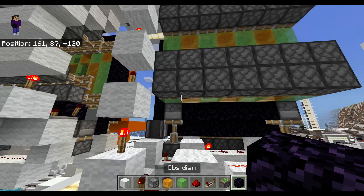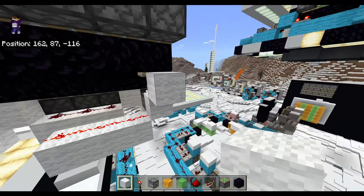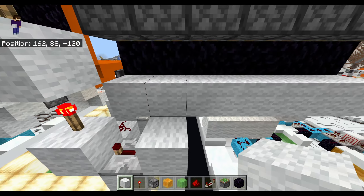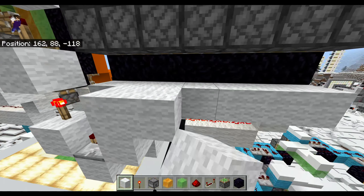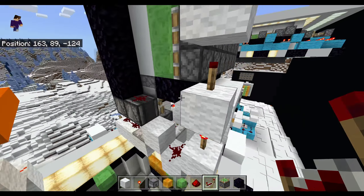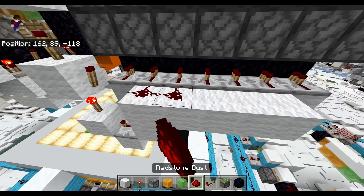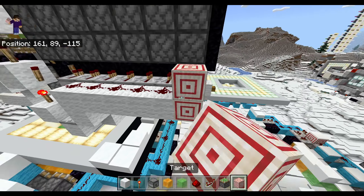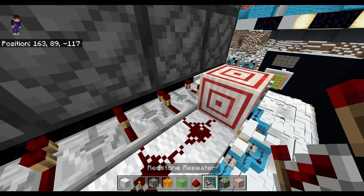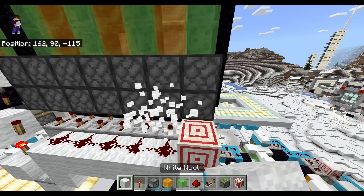To power the bottom pistons, first go underneath the slime and honey and do obsidian under all of those. Then do blocks behind the obsidian, underneath the pistons. Then do blocks going across behind those, but miss out the left and right side. On the left side if you're at the back, do a torch there — same side as the observers. Then do repeaters along the entire thing, then redstone along the back, except for the last repeater where you do a target block to make the redstone power that. Set all of these repeaters to three ticks. That's going to power the bottom pistons when they get pushed by the ones above.